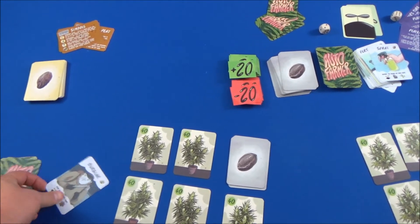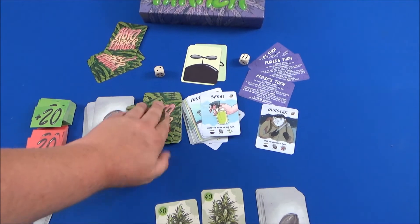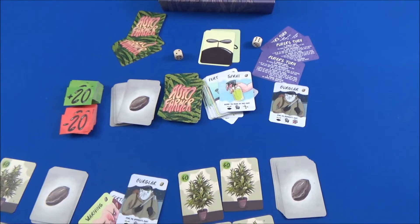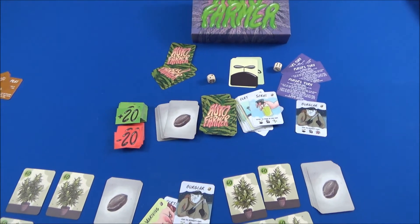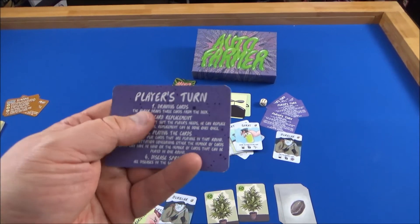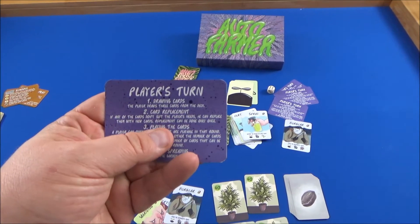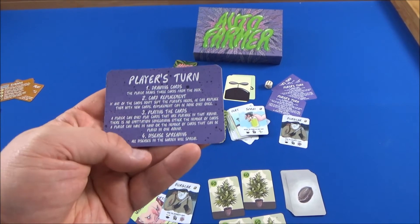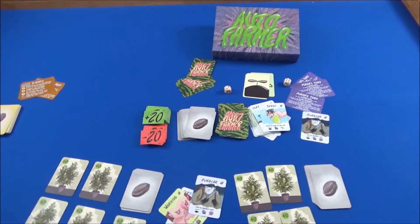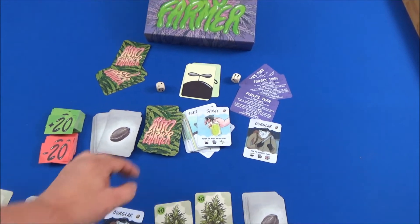The full turn summary is on the back of the rules: drawing cards, card replacement via mulligan, playing cards, and then disease spreading. Let me show you what disease spreading means with a few of these cards.